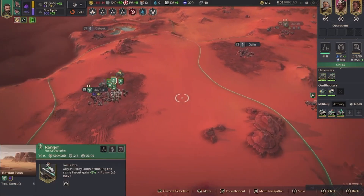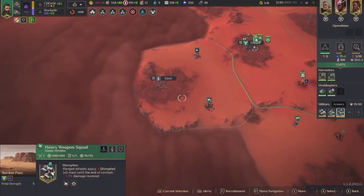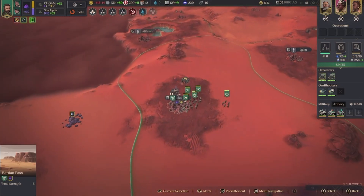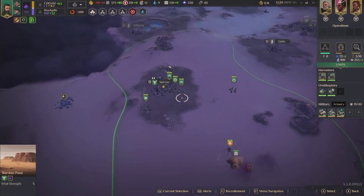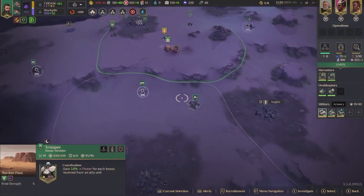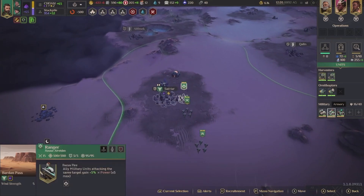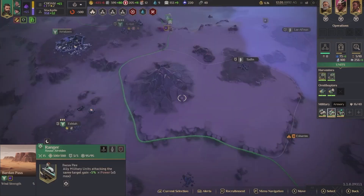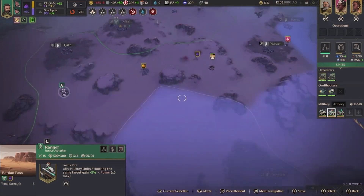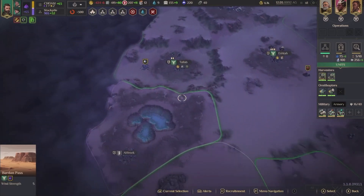Alright, let's go pick some things up — hopefully that should help out my economy. Go go go — we are ready, we're moving. Where else, what else should we grab? Nothing I can see.